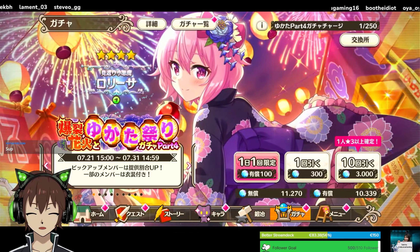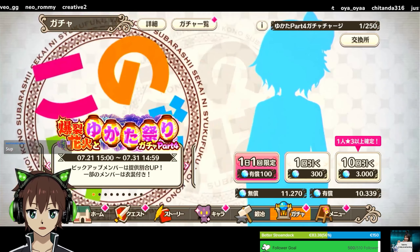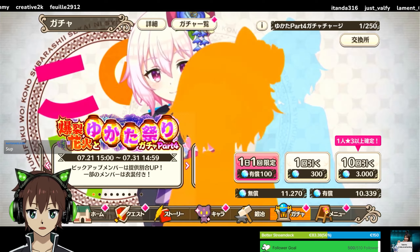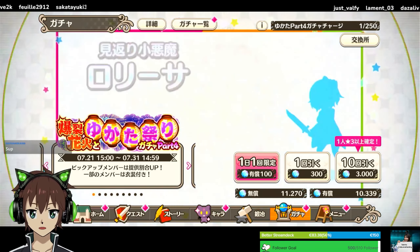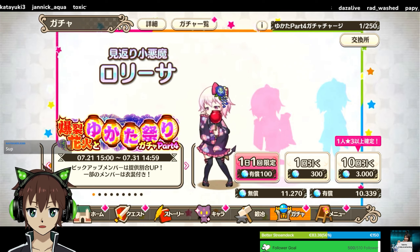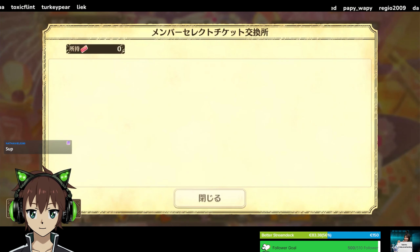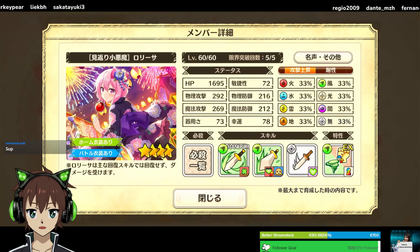Hey guys, KatsumaGaming here. New banner, new time to pull on the JP version of Konosuba Fantastic Days with our newest unit, Yukata Lalisa — which is, by the way, a permanent unit. Yes, I'm still pulling for it. The big reason I want her is not for her kit, which is fine, but I don't see her replacing one of the three main physical single target wind units right now.